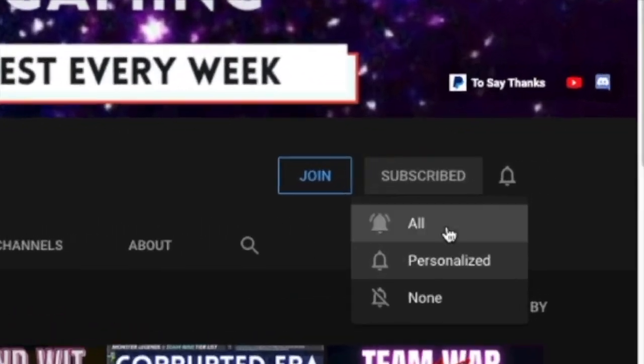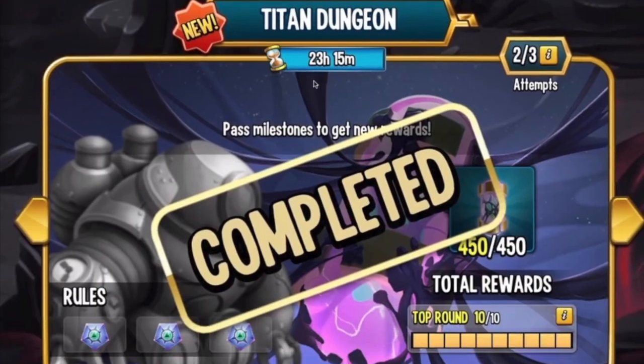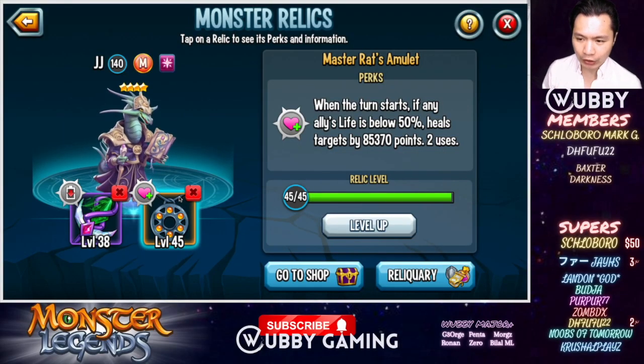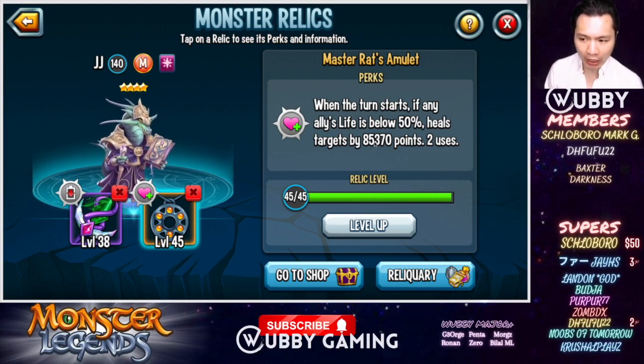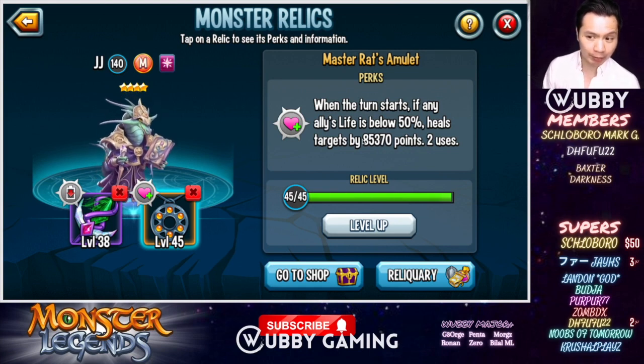Make sure you subscribe and hit that bell button to enter giveaways — Monsterwood gems, legendary wars, titan dungeons, and race monsters. So let's go check out Master Rat Amulet first. At level 45, when the turn starts, if any ally's life is below 50%, it heals targets by 85,370 points — two uses. This is most useful when you have someone like a Megatron who is protecting you, so we will use that combo.